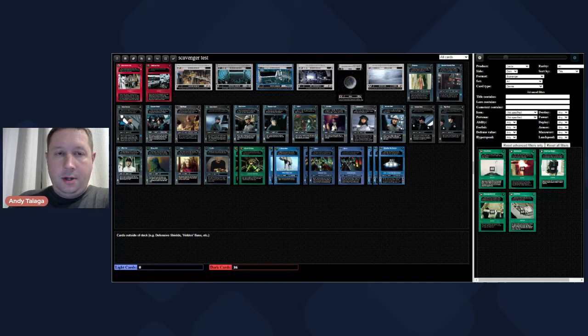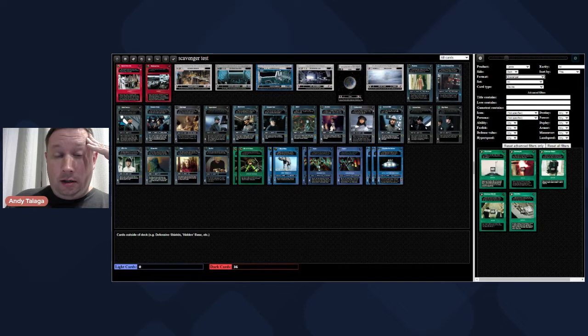This is part two of building a scavenger deck. If you're just joining, go watch part one first so you can see why we're at where we're at with this build. We'd finished with starships, so we still have to do red cards basically. I want to quickly go back because when we were doing characters, I forgot to look at characters that have ability of zero, aka droids.